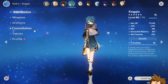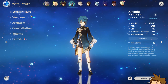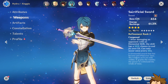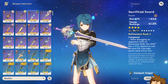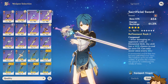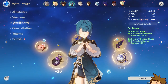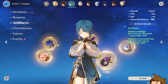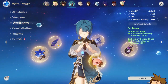Xinqiu is probably one of the greatest sub-DPS characters in the game — he does so much damage off-field and on-field. His weapon choice should be the Sacrificial Sword; it's technically a paid weapon but there are alternatives. With Sacrificial Sword you can use your elemental skill twice; without it, you use it once and regenerate six energy particles instead. For artifacts, use a four-piece Noblesse Oblige, or a two-piece combination with Hydro set, Noblesse, or Emblem of Severed Fate.